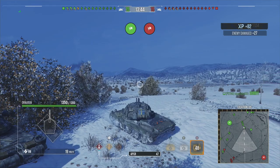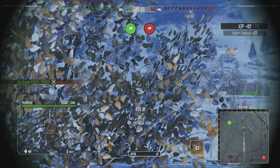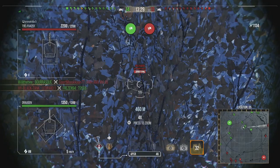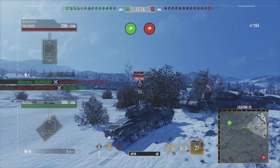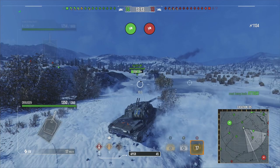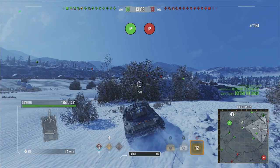With this tank, you want to use the camo mechanics within the game — positioning yourself to get spotting damage, because this tank can definitely get spotting damage. What you saw there was a blind fire on someone typically camping by that building. By blind fire I mean you shoot when they're not detected, not on screen, and often you'll get a damaging hit if you pre-aim the right position.